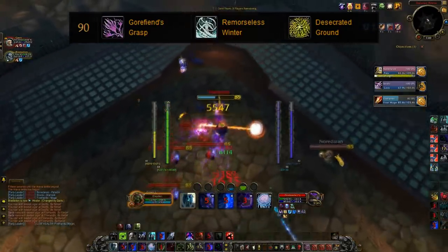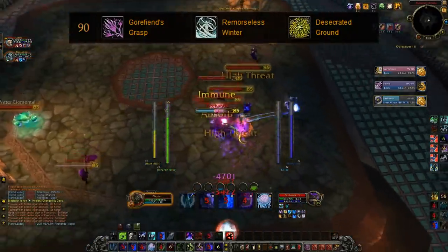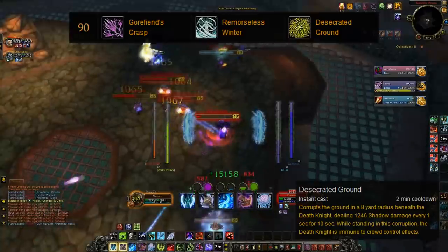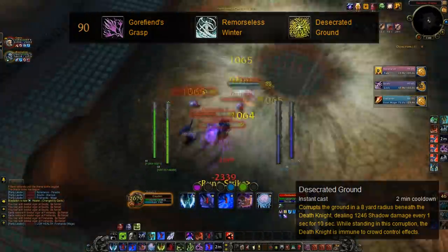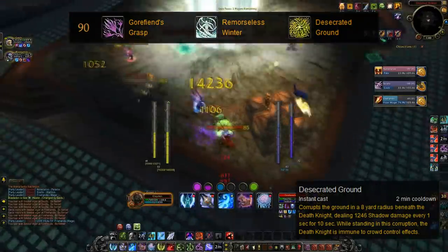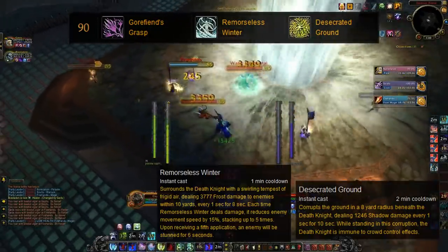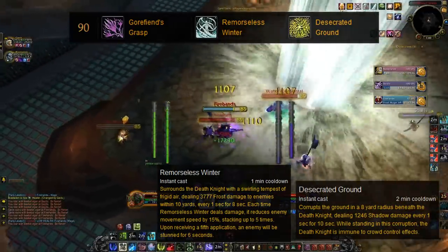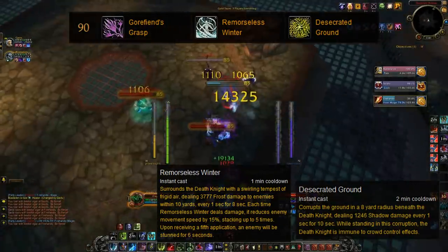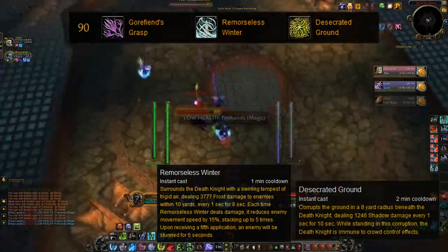Coming up, the level 90 moves are Gore Fiend's Grasp, Remorseless Winter, and Desecrated Ground. I tend to lean towards Desecrated Ground — it desecrates the ground below you in an 8 yard radius, deals damage over 10 seconds, and makes you immune to CCs as long as you're in the circle. If you use Asphyxiate to stun the opponent in the circle and then blow your cooldowns, you can do massive amounts of damage — I'd prefer this in arenas. For 1v1, I'd go with Remorseless Winter, which deals damage every second for 8 seconds and builds stacks, each reducing the target's movement speed by 15% up to 5 stacks. Upon the 5th application, it stuns the enemy for 6 seconds.